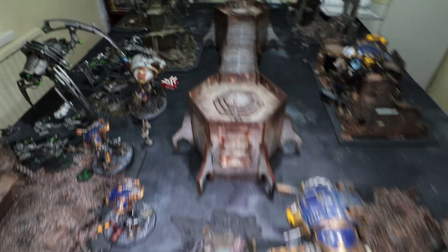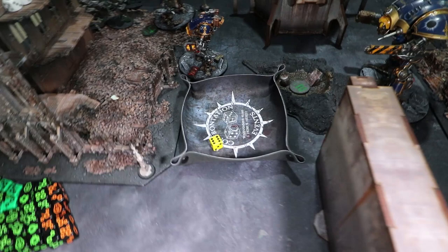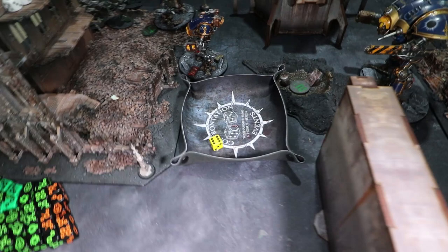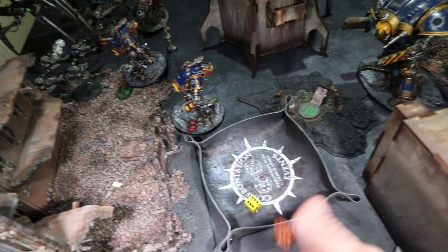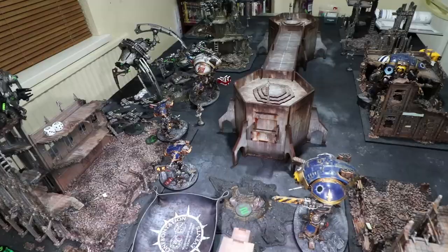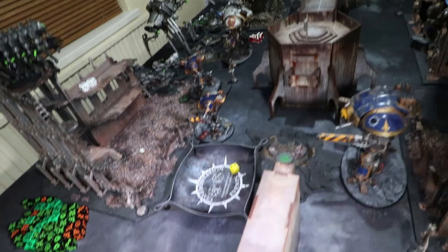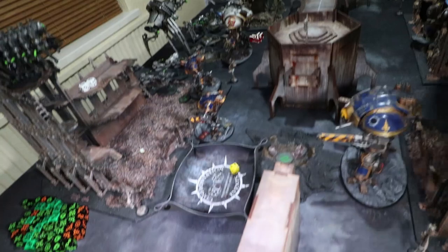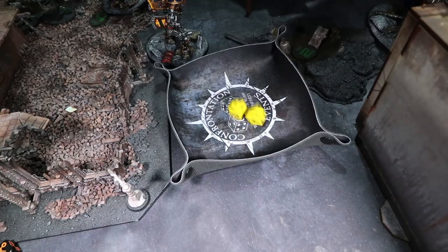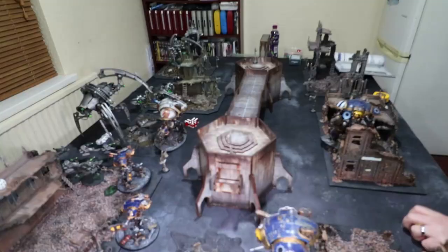As I can't assault the arcs on the rooftops, I'll have to shoot them and watch you quantum shield everything, while trying to destroy everything else without being killed. First, this Knight's Thermal Cannon shoots the Destroyers: D6 shots — two, only one hits, but it wounds. Minus four AP — D6 damage, one Destroyer dead. Then firing this Armager's Thermal Spear into the same Destroyer squad: D3 shots — two shots, both hit, both wound, minus four AP, D6 damage each — two more Destroyers down.